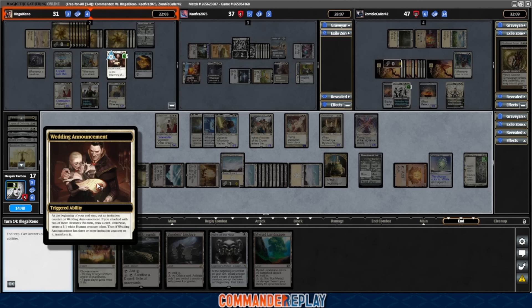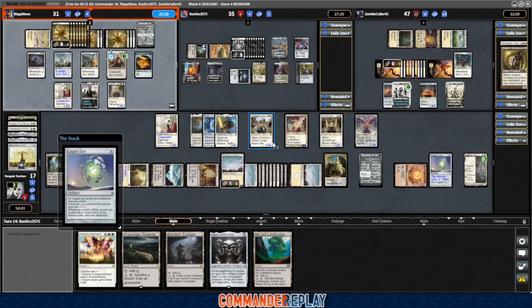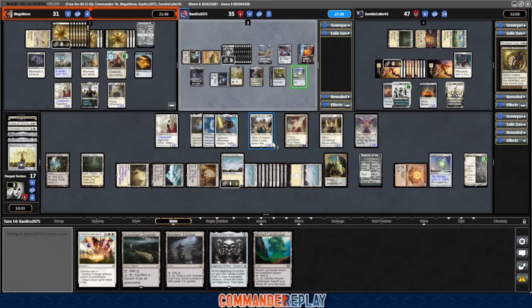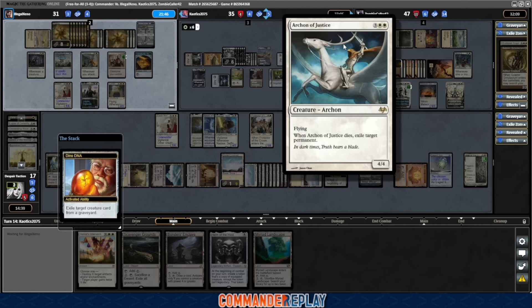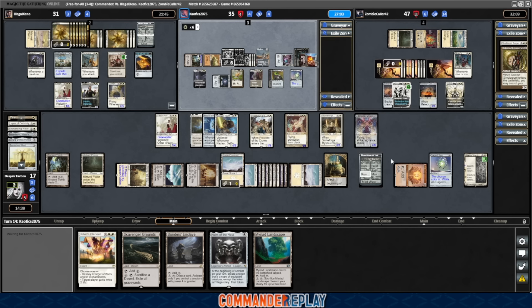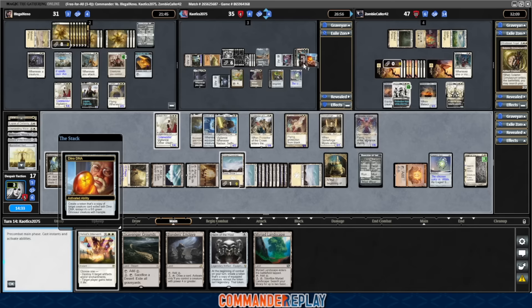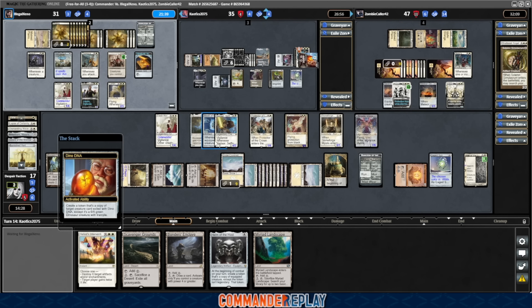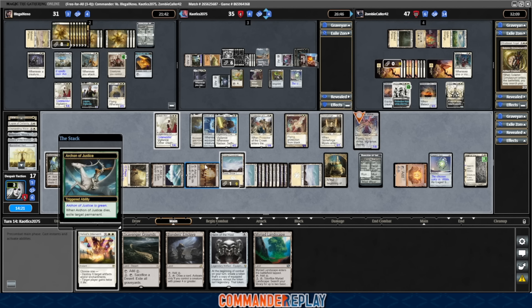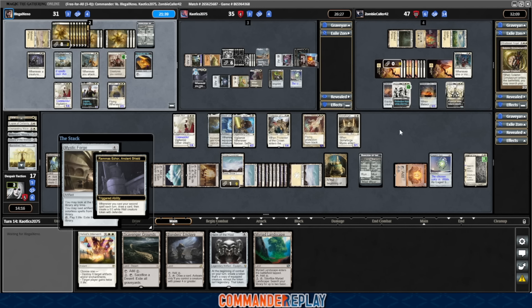Luminous Broodmoth — I thought about including that one, but it's kind of weird. If it dies the first time from Norns, it'll just die again immediately, so I opted not to go for that. Good card overall. Wedding Announcement — at the beginning of your end step, eventually you draw a card. Caged Sun for Kao. He's got mana — this will make his stuff big enough to start surviving, at least until Helm of the Host hits. He's going to exile the Archon of Justice — not more Archon of Justice! Can he get Brazella? Yes he can. Oh, that's not good. If I could shoot the Elish Norn I probably would. That Archon has hit us three times now.